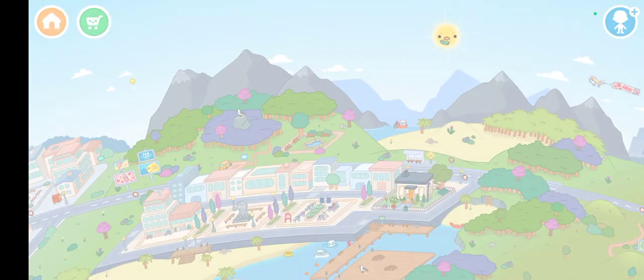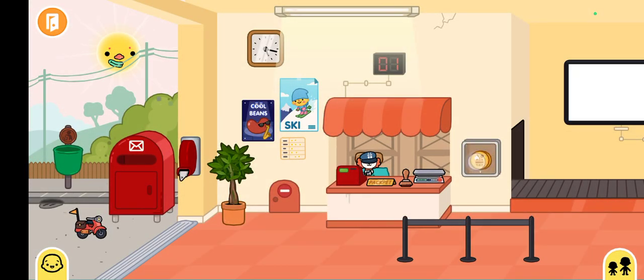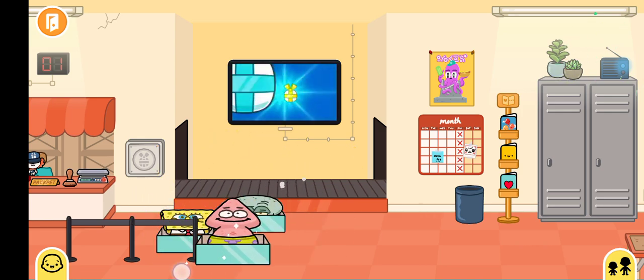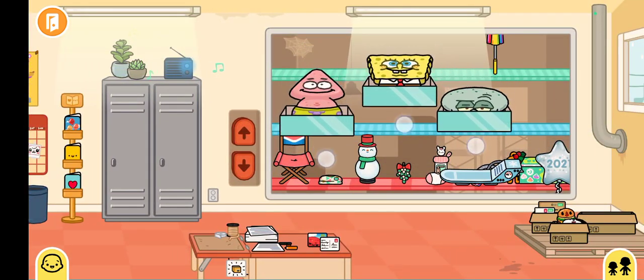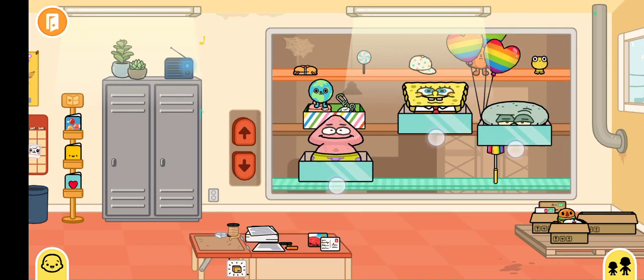I had to reset my character. Give me these two gifts — oh my god, we got three! We got Patrick, SpongeBob, and Squidward. I usually watched SpongeBob a lot a long time ago. I'm just gonna keep these three here right next to the dome.